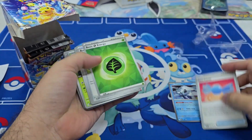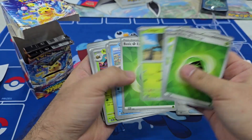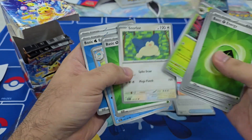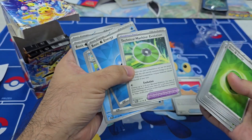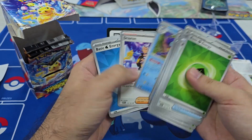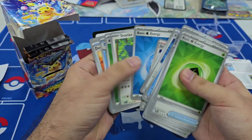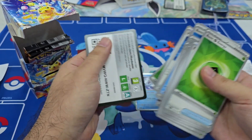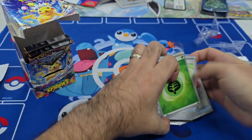We have that one as the promo card, and here is a bunch of cards for the deck that I can work with. I didn't really get the one that I wanted — that Gouging Fire Quaxly deck. This one is a bit on the weaker side and I didn't win any games with this deck, so it was really bad.